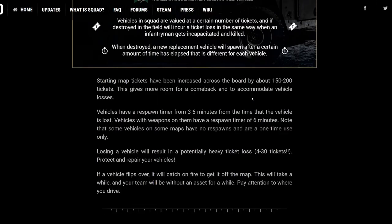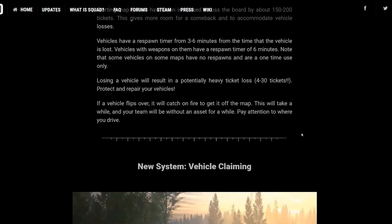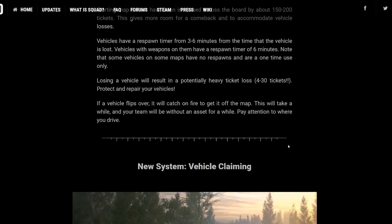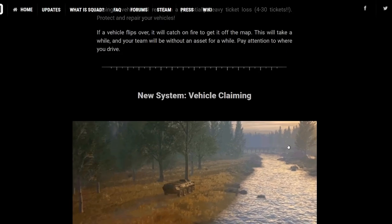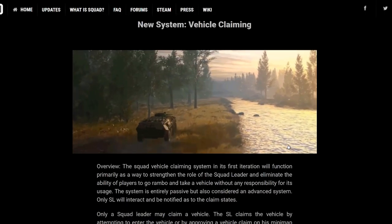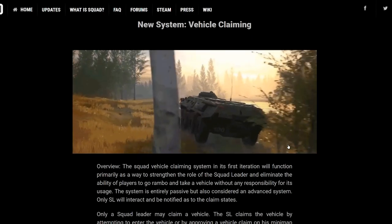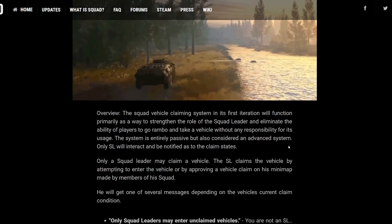Tickets have been increased across the board by about 200. This is to make up for the fact that vehicles are in here, because when you lose a vehicle it costs about 40 tickets. It looks like they're playing around with respawn timers of six minutes — it was eight in testing, so they have tweaked things. Up to 30 tickets. If a vehicle flips over it will catch fire to get it off the map. One of the brilliant systems now is if a vehicle blows up, it will stay on the map for the entire game, meaning you can use it for cover. Absolutely fantastic — I don't know of any other game currently doing that.